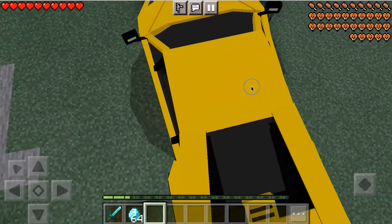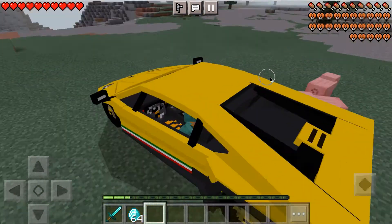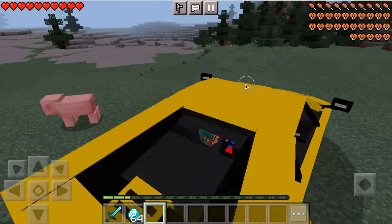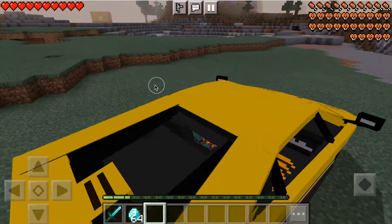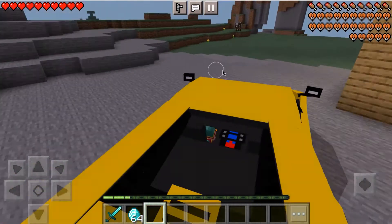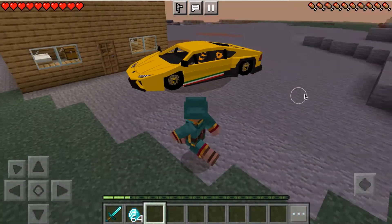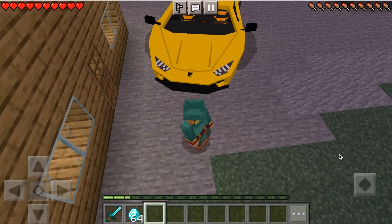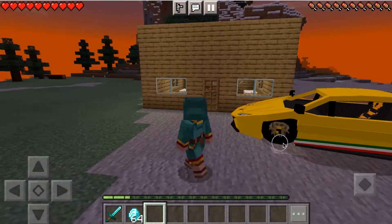Look at the wheels! That's me on the inside — this looks so lit. Look at the taillights and everything. Now we're just gonna take the Lambo on a ride and see if we can take it back to my house. This car is amazing — look at the details, it literally has the Lamborghini logo, it is so cool.